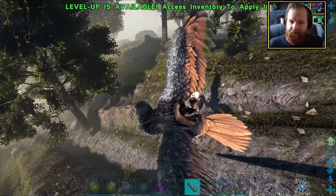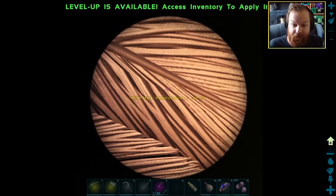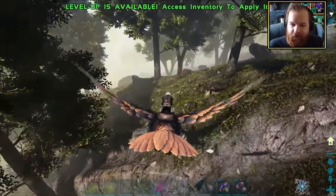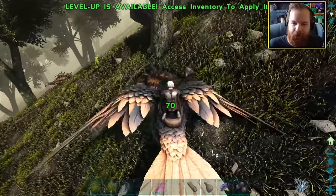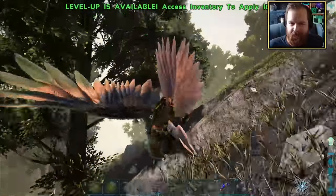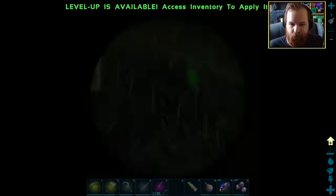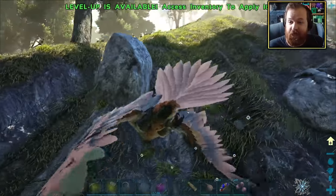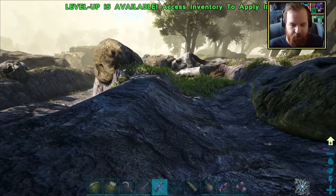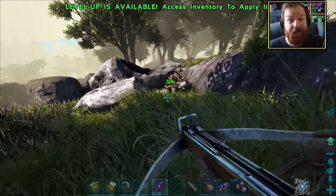Here we are — we have a couple of Ankis down here. Let's see what kind of levels we're working with. We've got a level 60 and a level 115. I think I would be fine with a level 115. The lower level Anky has been taken out, and that just leaves this guy — the 115. This is actually going to be incredibly simple so long as there's no other threats nearby. Let's whip out our bow and get this process underway.